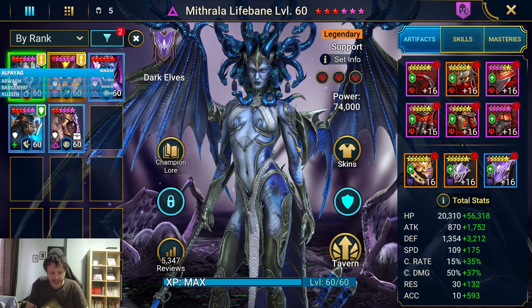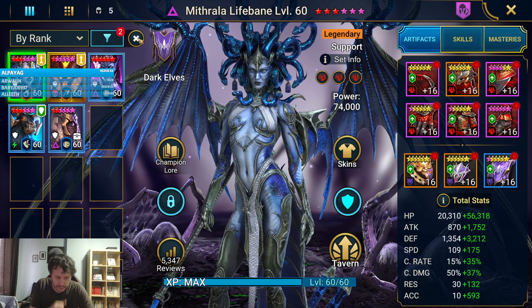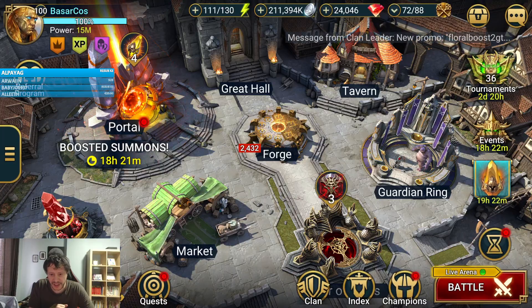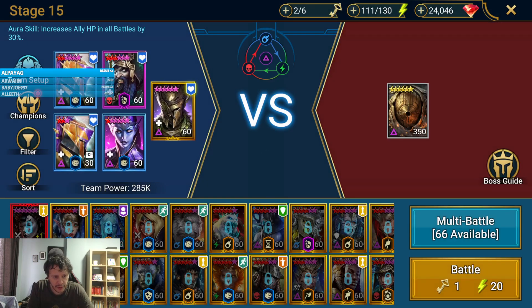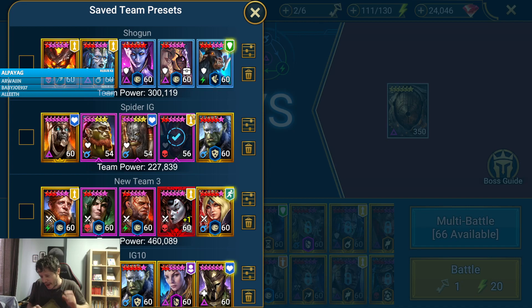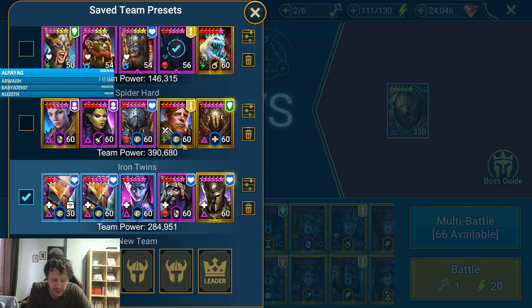Hello everyone, Bashar here. We are back with another Raid video, and this time I have an improvement on the Iron Twins team. I had the Shogun team on screen which I already did a video for, so let's get to it. If you recall, I showed you the two-turn block damage champion, three Pain Keepers, and a Geo or a Coldheart team. That team is a little bit slow — with Geo it's more solid, but with Coldheart it would go upwards of three minutes sometimes because you have just one damage.